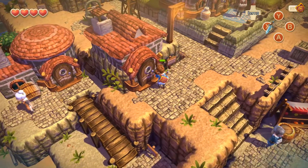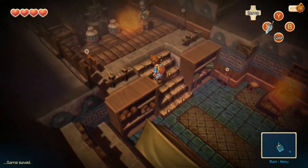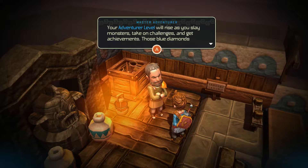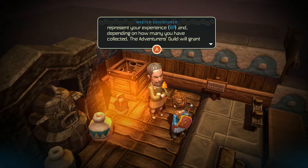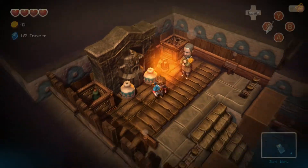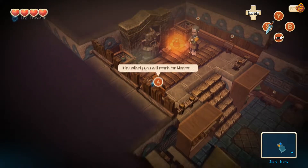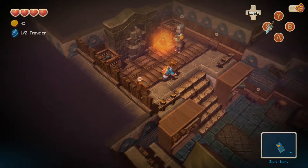I don't think I went in here yet. Wait, there's something up here — there's a guy up here. Your adventure level will rise as you slay monsters, take on challenges, and get achievements. Those blue diamonds represent your XP. Depending on how many you've collected, the adventurer's guild will grant you a matching level. You can check the menu to see how many diamonds you need for the next level. It's not likely you've reached the master adventure level yet — that's very positive, thanks.